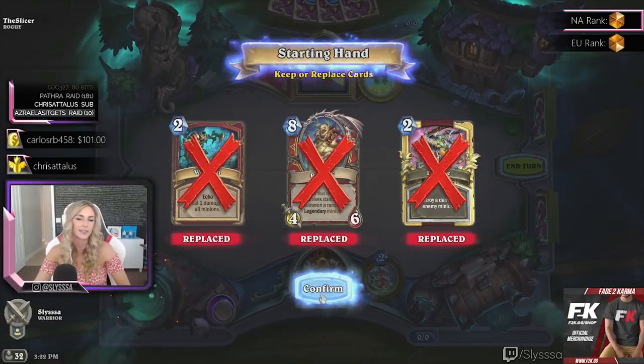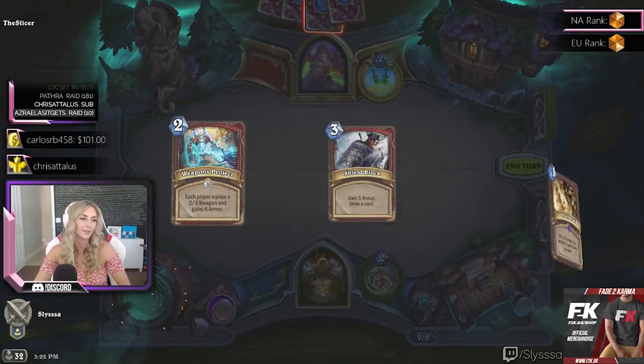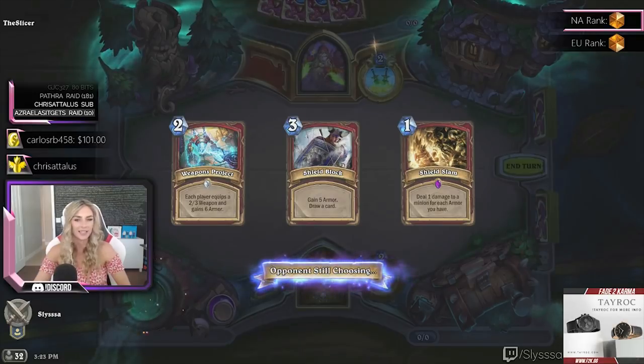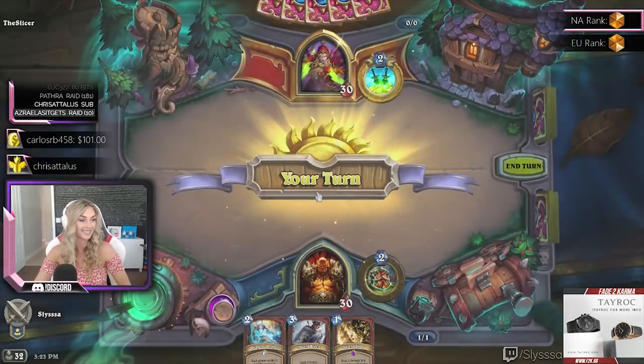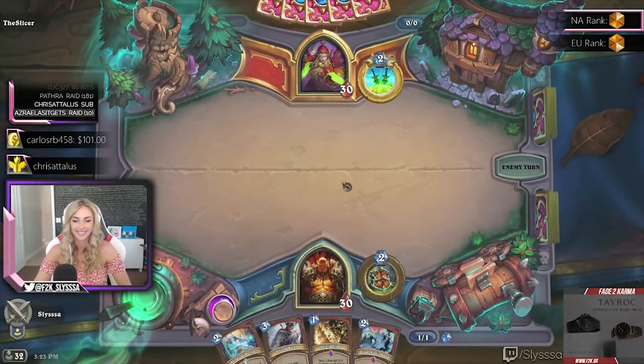Not really sure what the Slicer picked — it appears she picked a rogue. I wonder which rogue it could be. Maybe a bunny rogue.